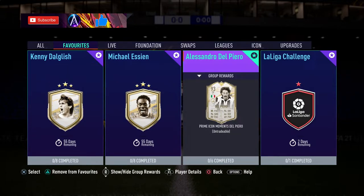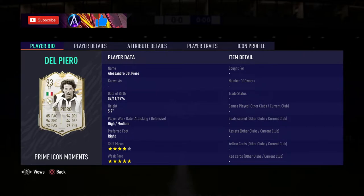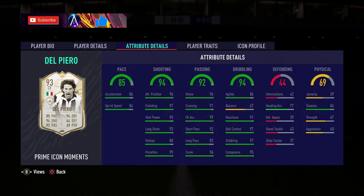Del Piero, like I said, 700k-ish right now. High/medium work rates on him, four star, five star, which is brilliant - great, almost top tier. The pace is a good mix as well - it's not amazing, but you can definitely put a chem style on it to boost that up. Good acceleration, which is the main thing. Shooting-wise, very strong indeed - finishing, positioning.